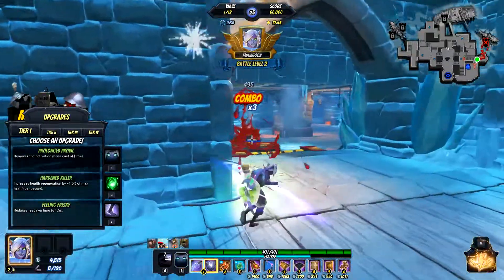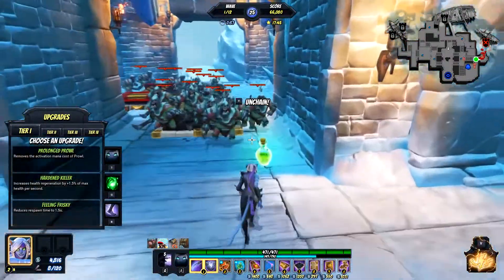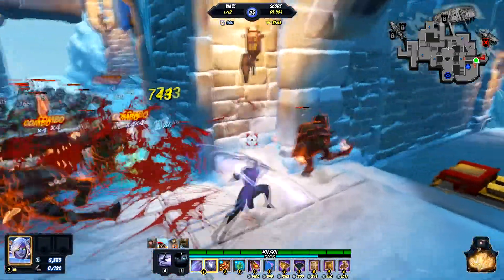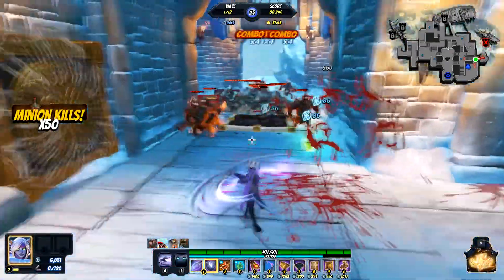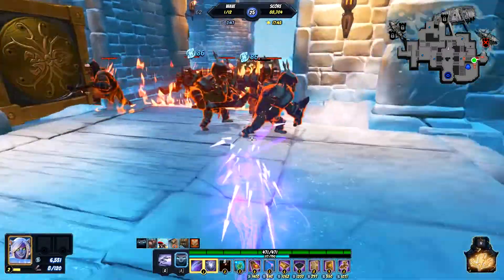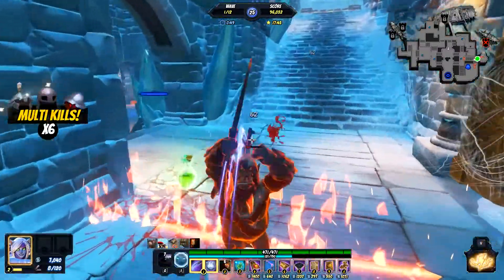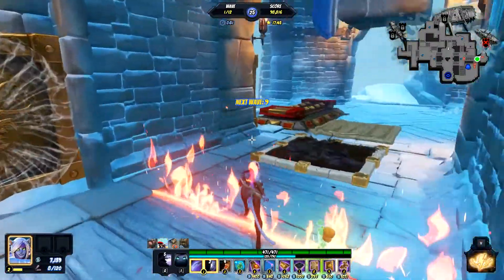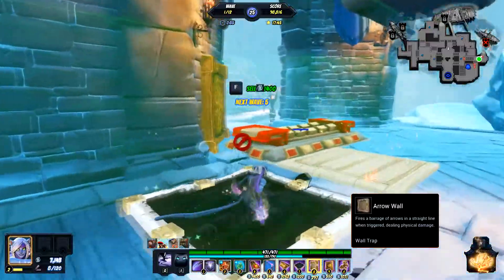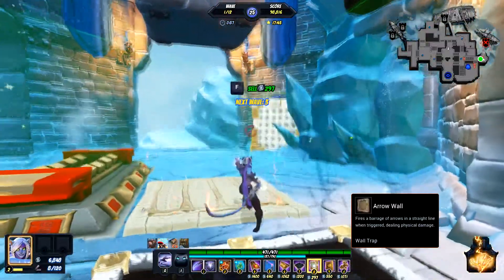When you're using Floor Scorchers with Midnight, it's a good idea to try to get your dashes in right after the scorcher triggers. That way you can maximize your combo points and it should net you a ton of damage.